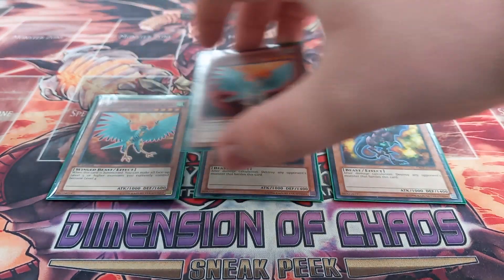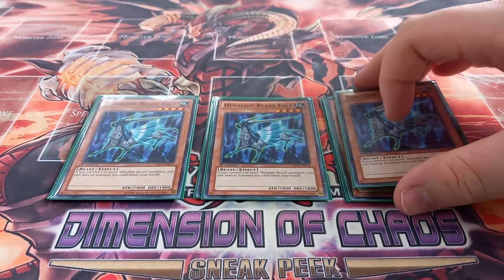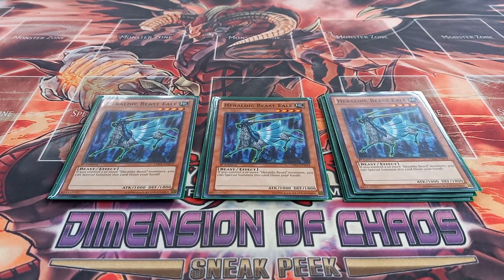Then I play two copies of Heraldic Beast Burners Falcon. I'm only playing two Burners Falcon because I just wanted the names — it doesn't really do anything in this version of the deck. Its effect makes all monsters you control that are level five or higher become level four, which honestly never comes up unless it's an attack duel where all my opponent's monsters become level four and I can use their monsters to XYZ summon. Next, I play three copies of Heraldic Beast Ale, which is a free summon as long as you control two or more Heraldic Beast monsters.